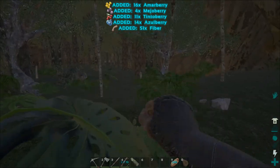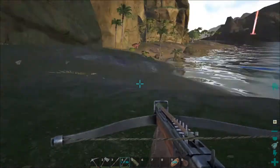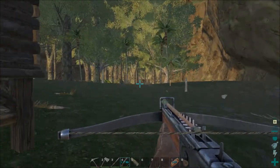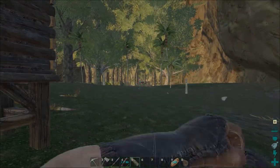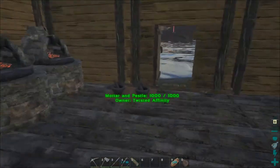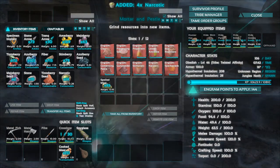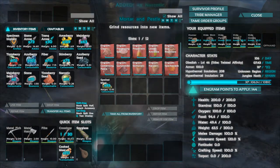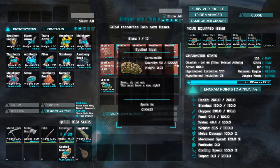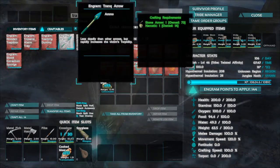Alright guys, while I was out gathering berries I spotted a level 145 trike right over there. I just took what I had — I was making up a few more narcotics — because a good high-level trike will be really awesome for us to start out with. That is a lot higher than I would normally go for right off the bat, but it is going to work. Unfortunately we have 30 arrows, let's make a few more.